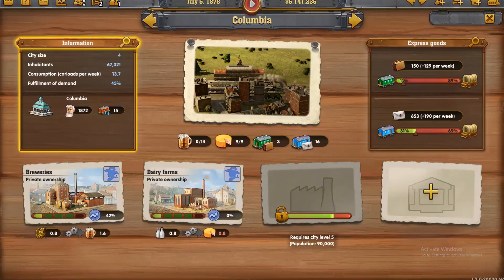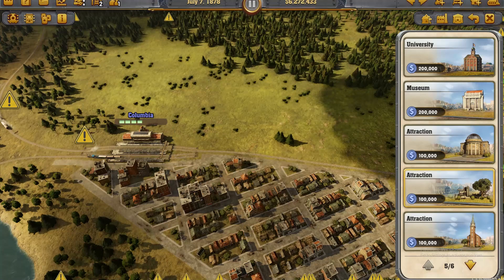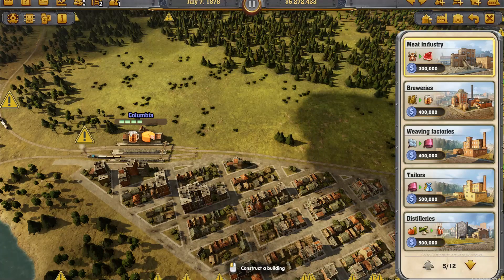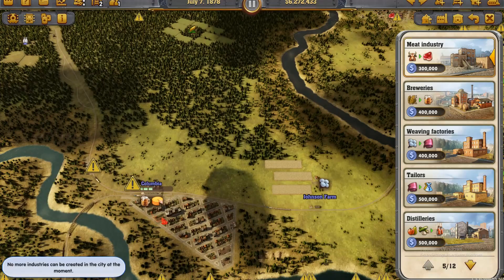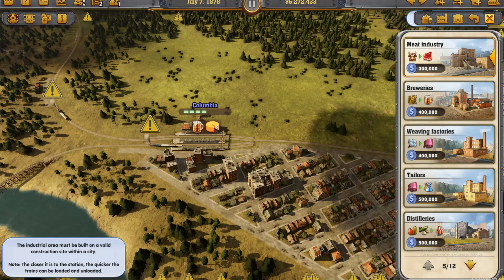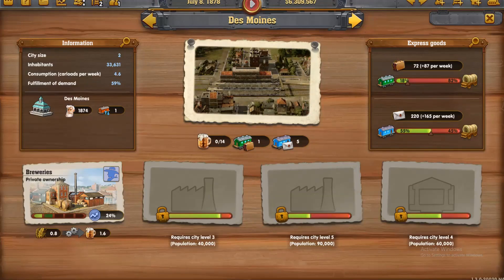What's Columbia got? Let's go back. Columbia — 67,000. It's at level. I'm saying I can build a business. It's got a dairy and a brewery. Dairy and a brewery. What about a meat industry? Can I get one in? Obviously not. It's got a brewery.